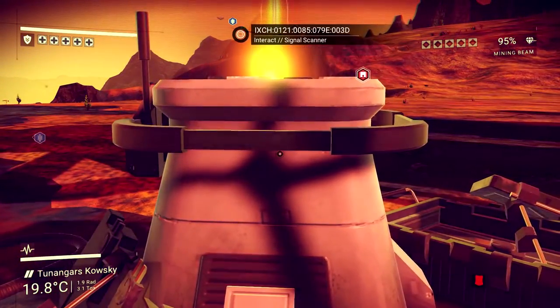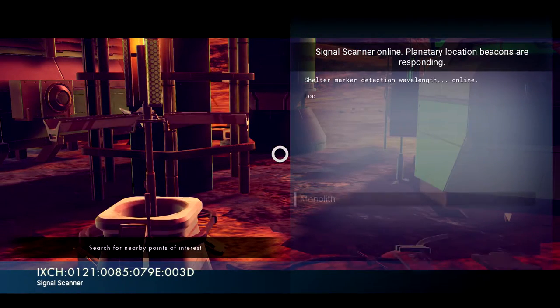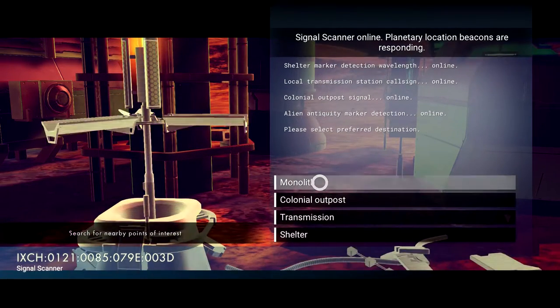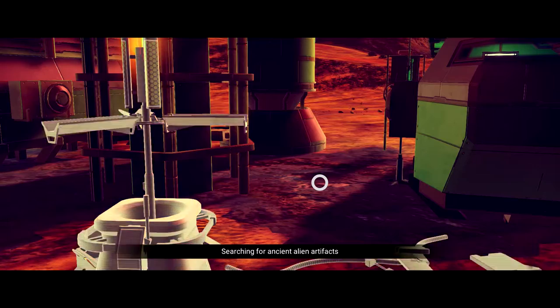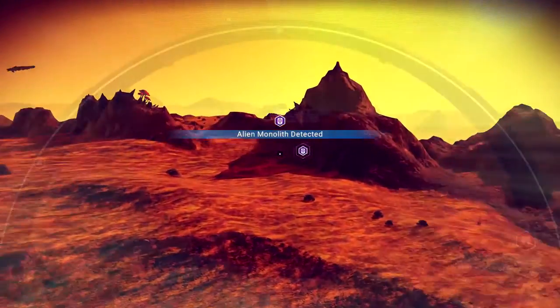The signal scanner will give you access to four choices: you can choose monolith, colonial outpost, transmission, or shelter. I always go for monolith because they're really cool looking and I like learning the alien languages along the way, but it doesn't really matter what you choose — the waypoint that it gives you is what's important for this method.